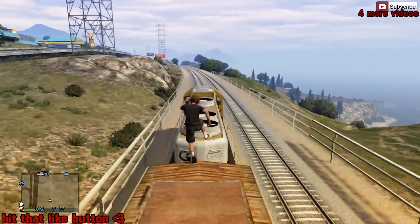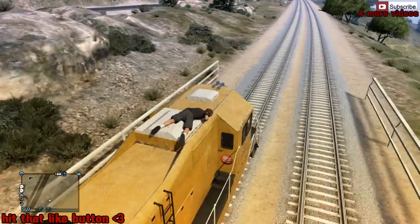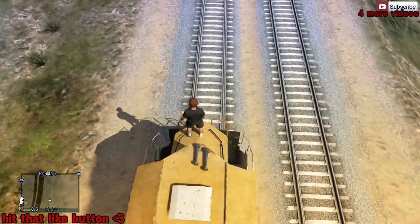Once you make it on top of the train, you want to go ahead and go all the way to the front without tripping. And once you finally decide to get up, you want to go ahead and drop down this area right here to the front of the train.